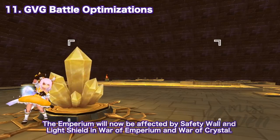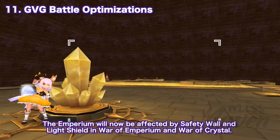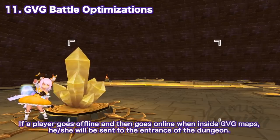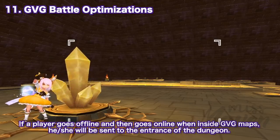Next, we have optimizations related to GvG battles. First, the Imperium will now be affected by Safety Wall and Light Shield in War of Imperium and War of Crystal. In addition, the bug where the Imperium could be affected by Fate Break has been fixed. Second, if a player goes offline and then comes back online while inside GvG maps, they will be sent to the entrance of the dungeon.